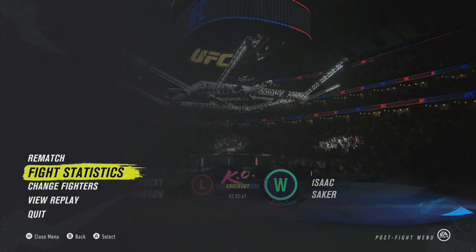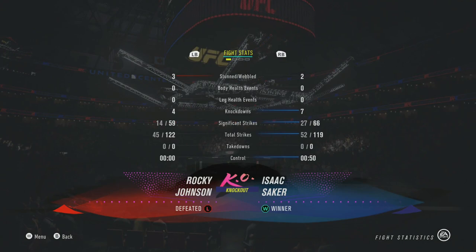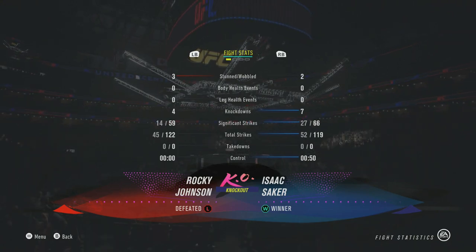Can I see the statistics? How many knockdowns were in that fight? Seven knockdowns for Saker, four for Rocky, three stuns, two wobbles — that was an incredible fight. Wow, what a fight. I don't know if anything's going to top that — that was incredible.